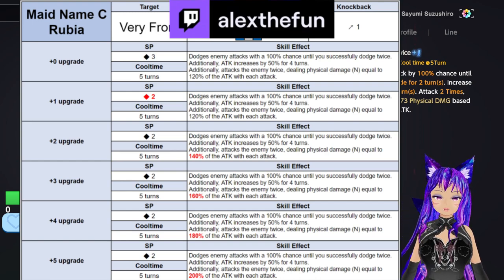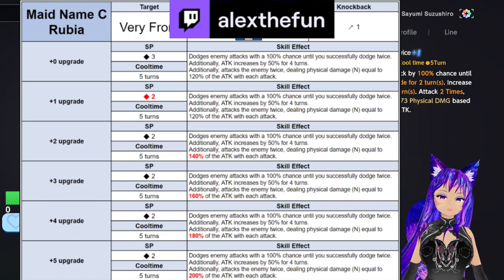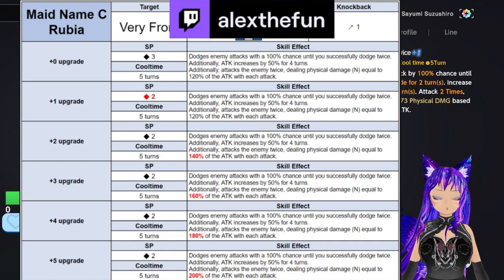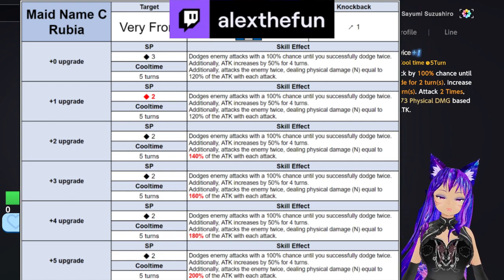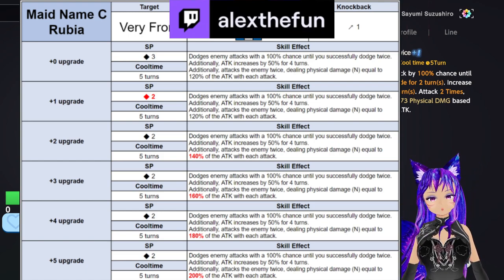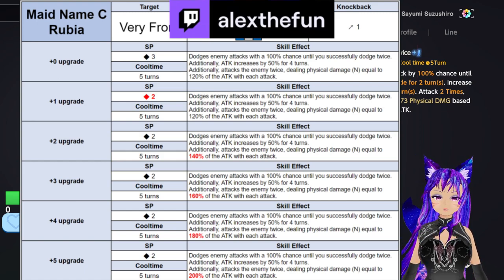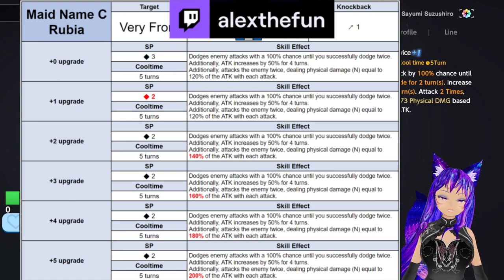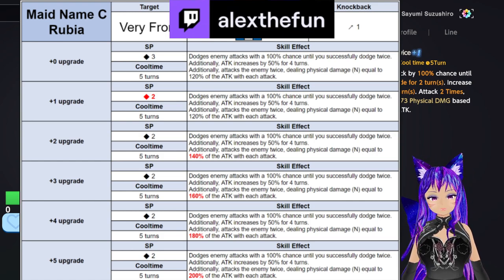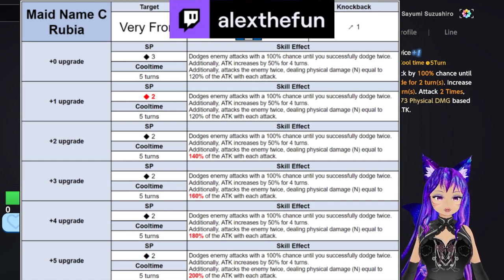The plus one upgrade, which I already have, gives 2 SP. This is good because her plus zero costs 3 SP and her plus one costs only 2 SP, making her less expensive to use. That's the main benefit of plus one. At plus two, the damage increases from 120% of attack to 140% of attack, which is already good.